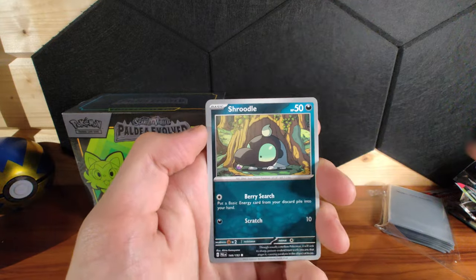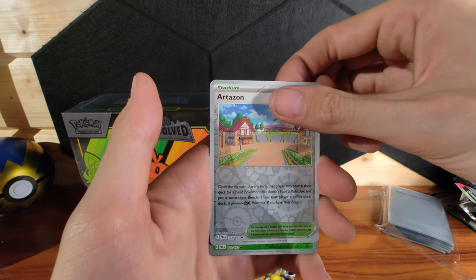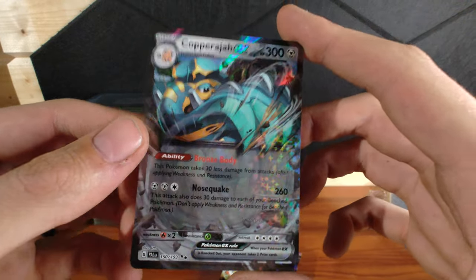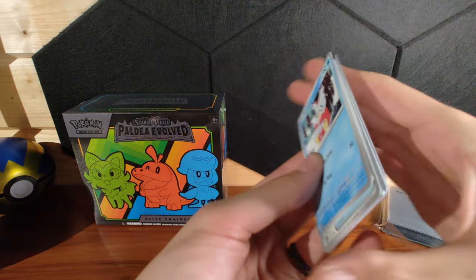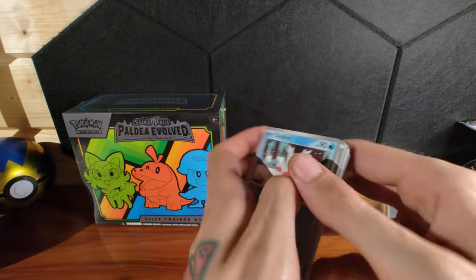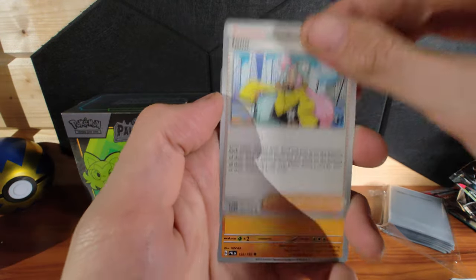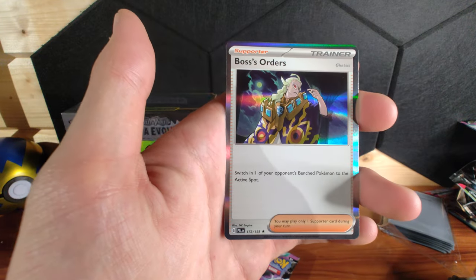Tinker Tink again. Shroodle, Bravery Charm. Come on... oh! I don't know if that's going to be any good — probably not, but I like it, so I'm keeping it. I mean they are still decent pulls. Super Rod, Jigglypuff, Snover — it's her as well in a café. That's one of the alt art cards. Practice Studio and Boss's Orders hollow.